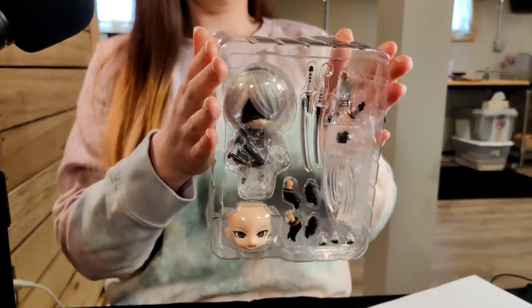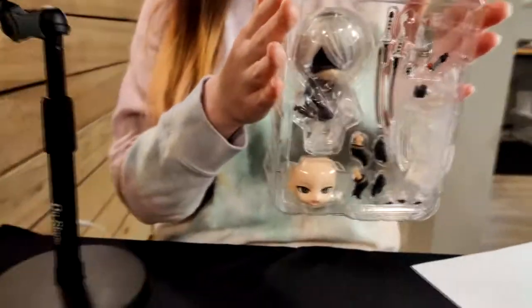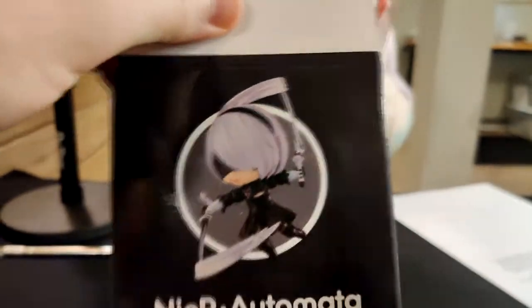Am I crazy? I thought there was a third weapon. Am I just not seeing it, or is it just two? It's just the two swords. She's got her pod. That's a lie — you can see that she has things on the sides. Oh, they're not sides, they're wind. They're battle effects that you can attach to the swords.